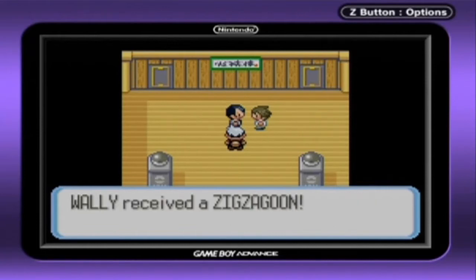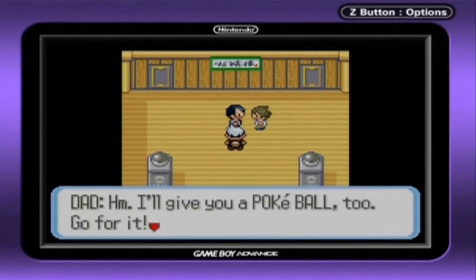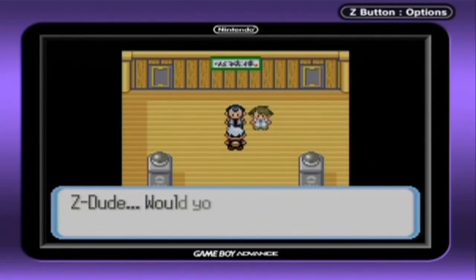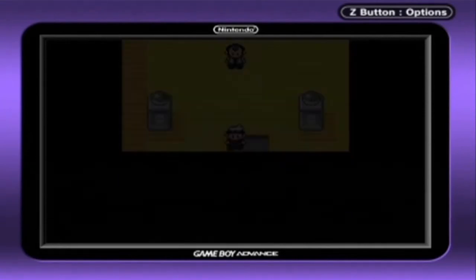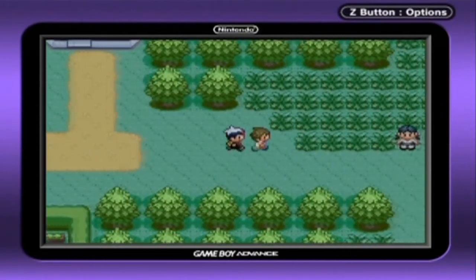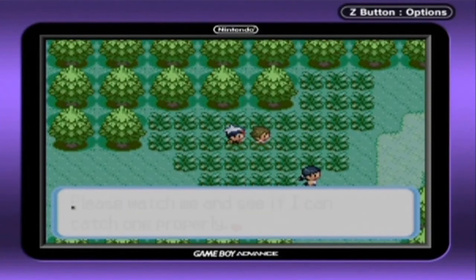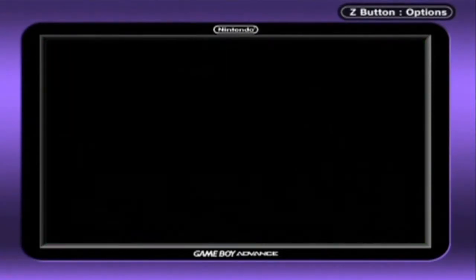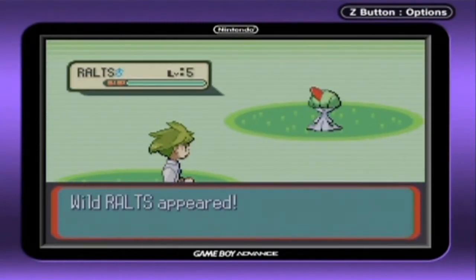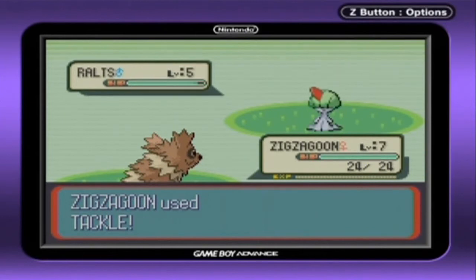Wally received a Zigzagoon on loan. Oh wow, a Pokemon! I'll give you a Pokeball too — go for it. Z-Dude, would you really come with me? I guess I have to. If I had a choice I would say no! That's how the character would say it, but really — I'd say no. Z-Dude, Pokemon hide in tall grass like this, don't they? Please watch me and see if I can catch one properly. And here we go — Wally catches a Pokemon. The Pokemon catching tutorial, with Wally as our star.